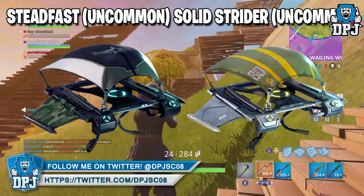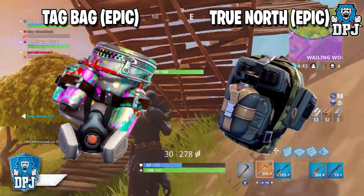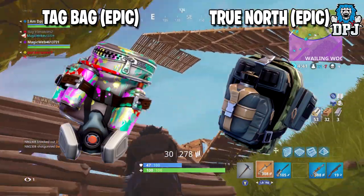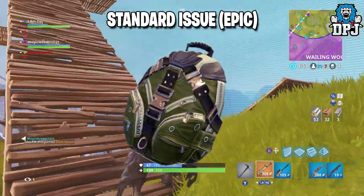We then have three new back blings. All three are epic in rarity and will come with other outfits as part of a set. We have the Tag Bag, True North, and the Standard Issue. The Tag Bag looks cool, not gonna lie.